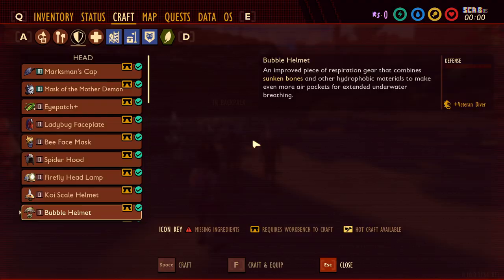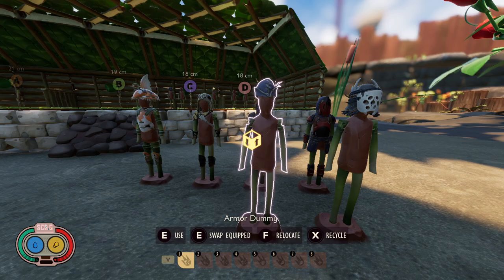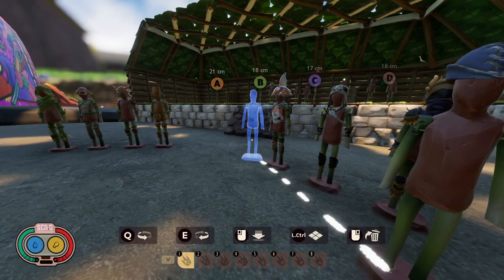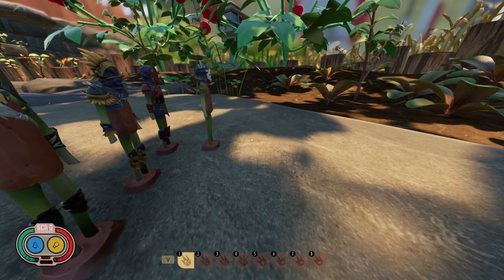The penultimate single armor piece not part of a full set is the Marksman Cap. If you like using ranged weapons like the Sprig Bow, the Insect Bow, or the new Crossbow, you're going to want the Marksman Cap. It's crafted with a Crow Feather, gives you plus bow attack, and also provides a decent amount of defense. If you like fighting wolf spiders, stink bugs, or Bombardier Beetles from a distance, you'll definitely want this. I'm giving the Marksman Cap a high B — a B plus.